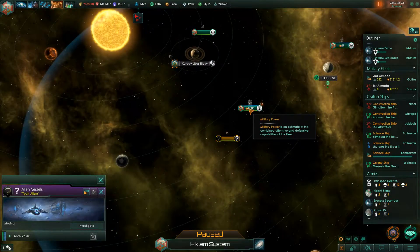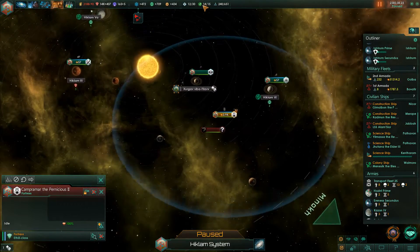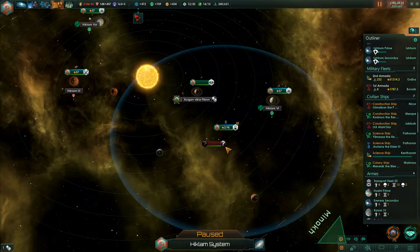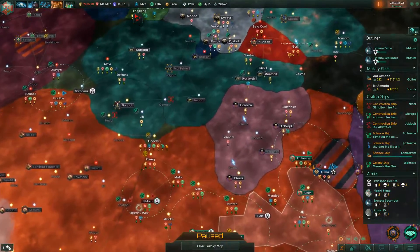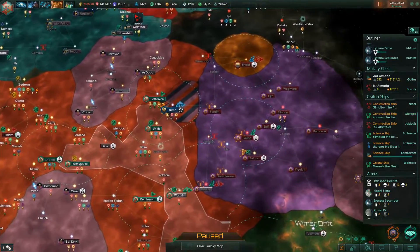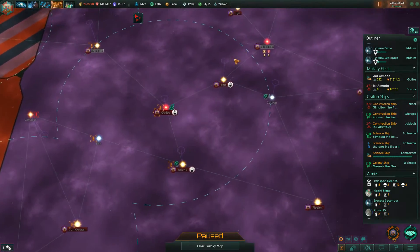I do have a fortress right outside that planet. The planet just has an observation platform around it - if that station can't protect it, I don't give a damn. I'm getting like three research a month out of it. If anything, maybe the planet will be more habitable for me afterwards.